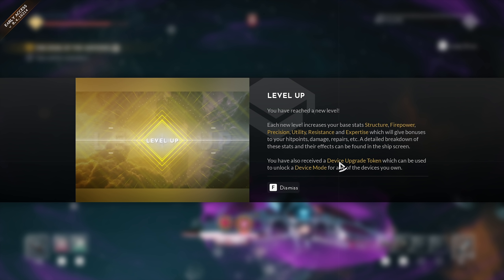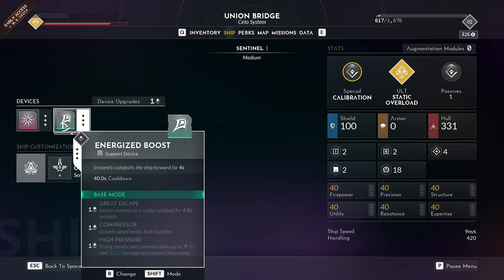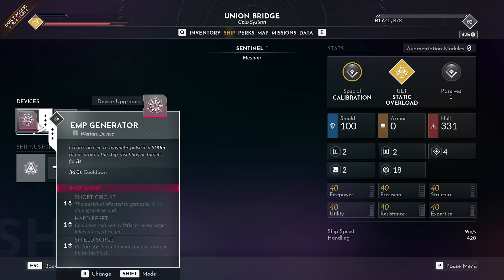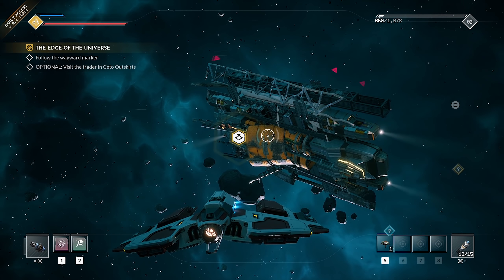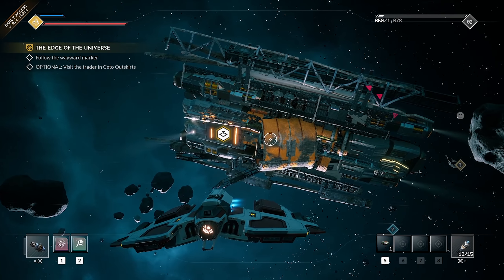We also received a device upgrade token, which can be used to unlock a device mode. If we go to the ship section and select the EMP generator, we can upgrade it to shift mode. The missions are really well designed — they bring you past all the areas where you discover different aspects of the game and functionalities. This mission asks me to check out the local trading posts in this area.